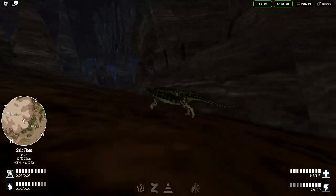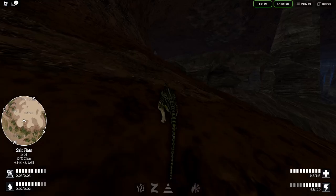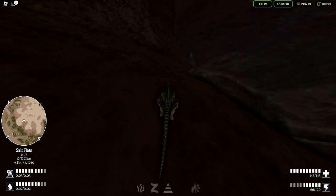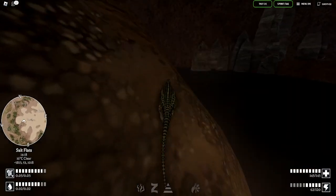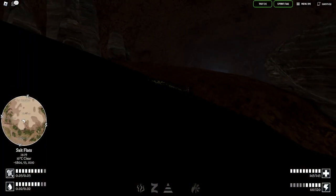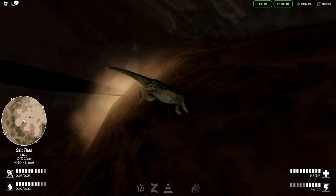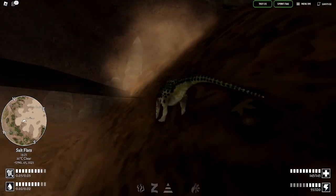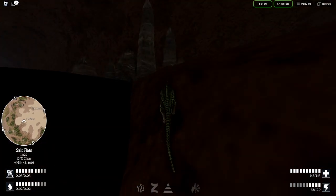Keep going on through the cave until you reach up here. You're going to want to crawl up this hill and swim across this little body of water. You have a pretty good swim speed, so you'll make it across. Once you've made it across, crawl up. You can be any size to do this, preferably juvenile, because you can see through the map.